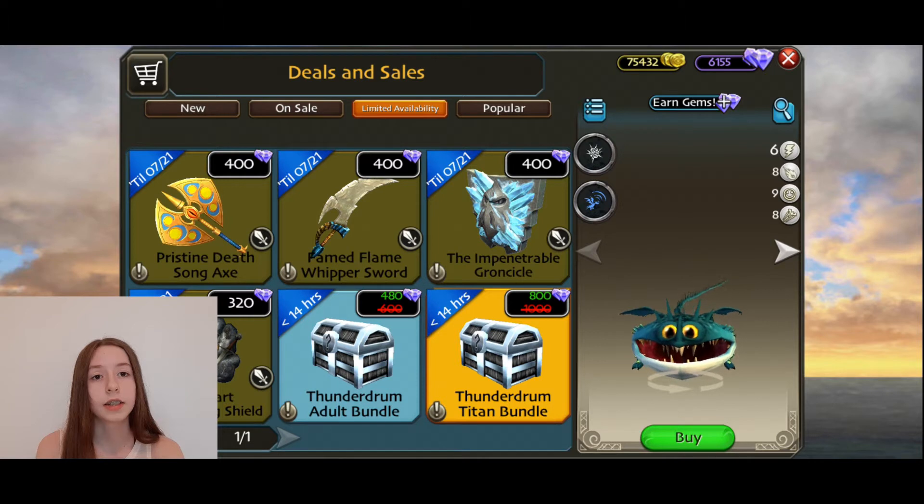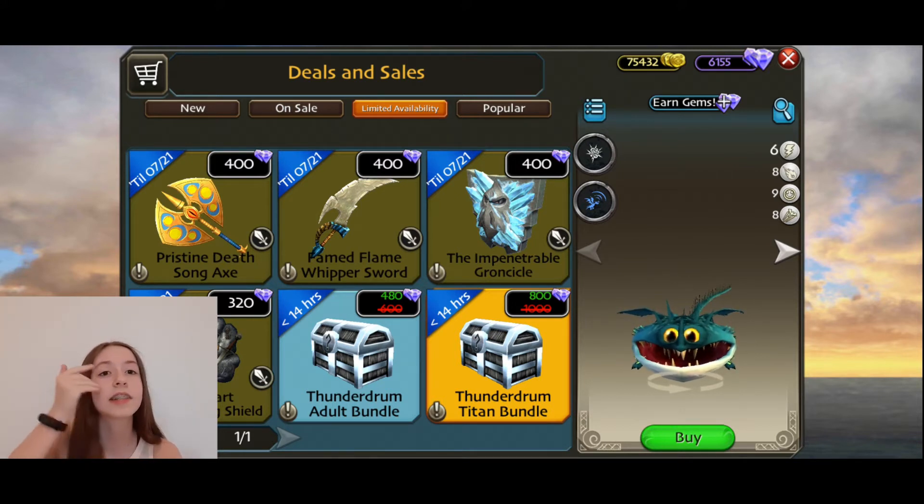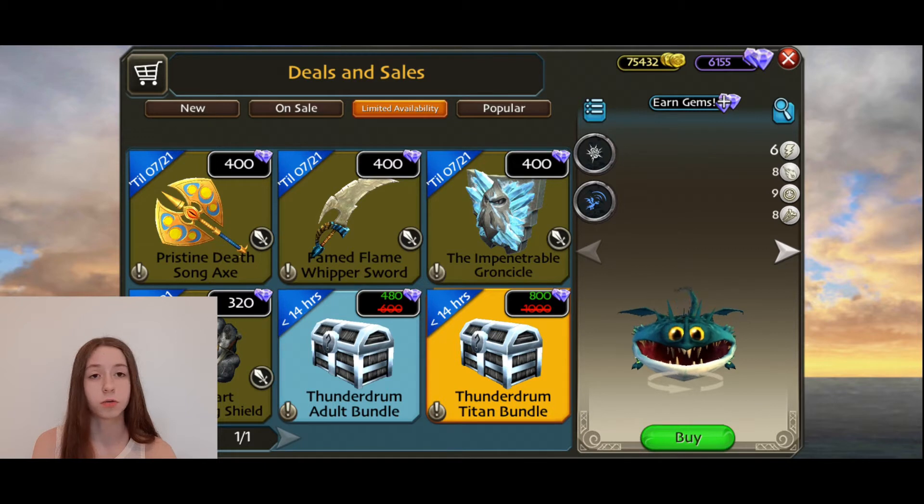And the titan age-up costs 500 gems, so 200 plus 500 is 700. But suddenly this bundle is 800 gems? What the hell is this? This is a scam — you're paying 100 more gems. School of Dragons, you disgust me right now.